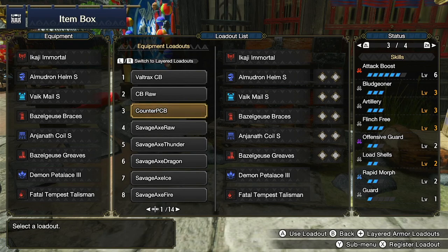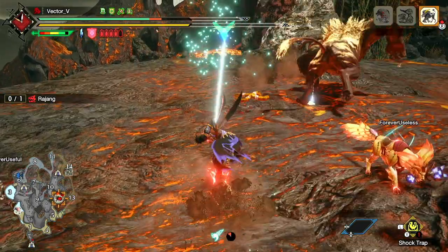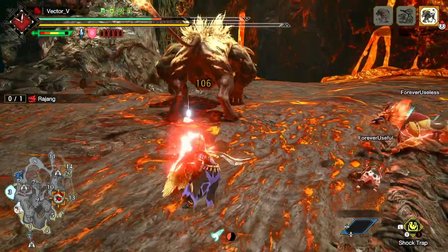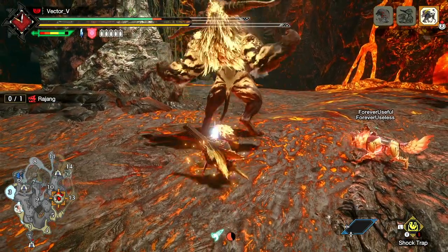If you don't know what a guard point is, it's basically blocking the monster's attack that is about to hit you by pressing ZR and X, just like this. You also need the switch skill Counter Morph Slash and the switch skill Counter Peak Performance. Having 1 level of Guard is also mandatory because it helps you block most monster attacks. There you have it guys — this is how you make your own Charge Blade build. If you guys have any questions, put them in the comment section.